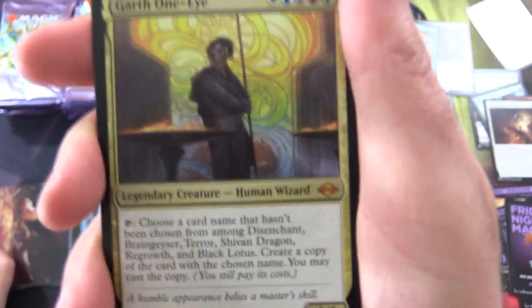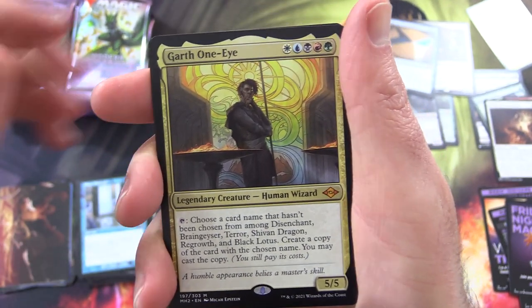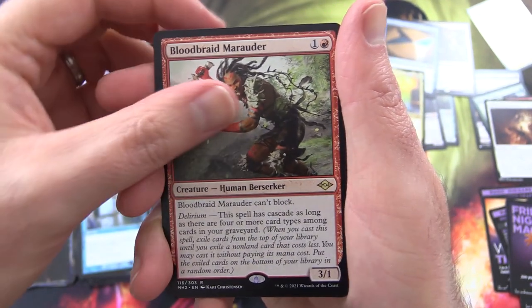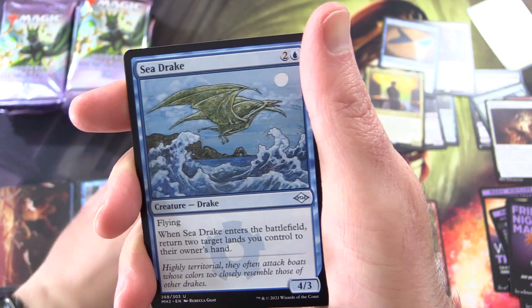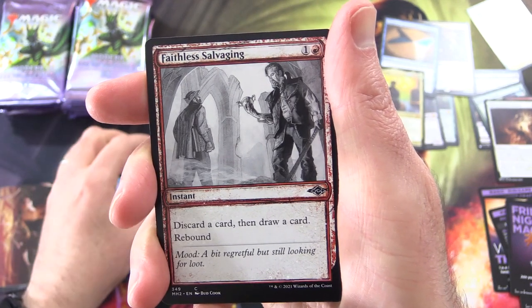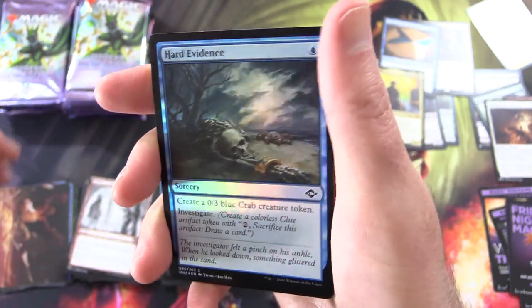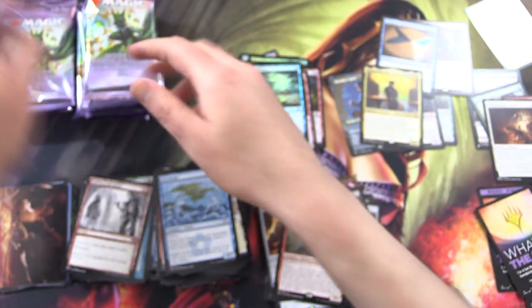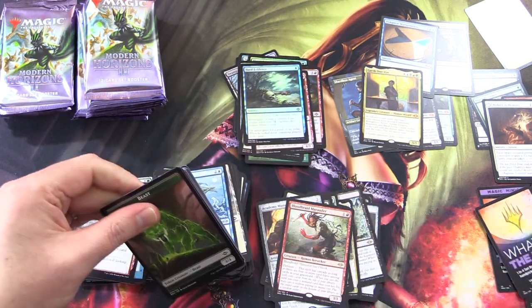Mythic: Garth One-Eye — this is the one they're talking about, Black Lotus and other stuff. If you're lucky enough to own one of those, you can actually cast that bit of the card — otherwise you're out of luck. Bloodbraid Marauder — or you can crank up your photocopier perhaps. Sea Drake, Faithless Salvaging — this is like an opposite of Faithless Learning. Sketch Variant, Foil Hard Evidence. What is the list? Let's show us some more stuff from the list — especially if there are Mythics involved.